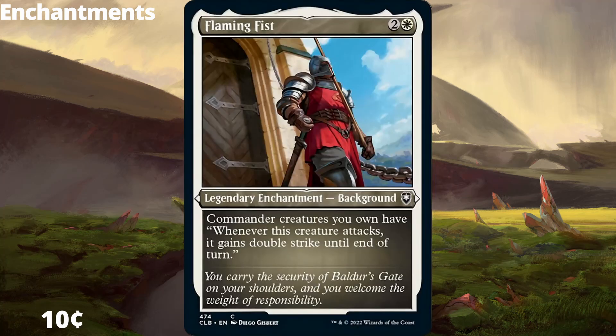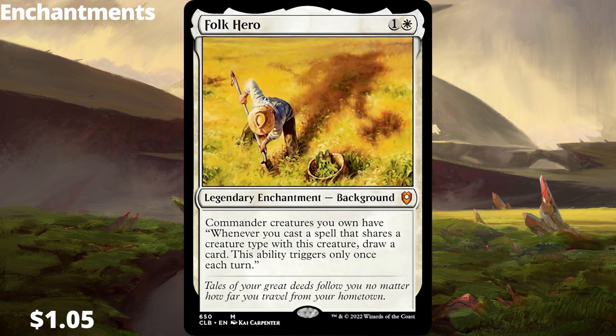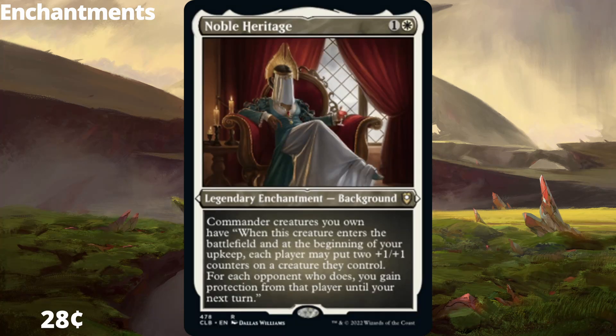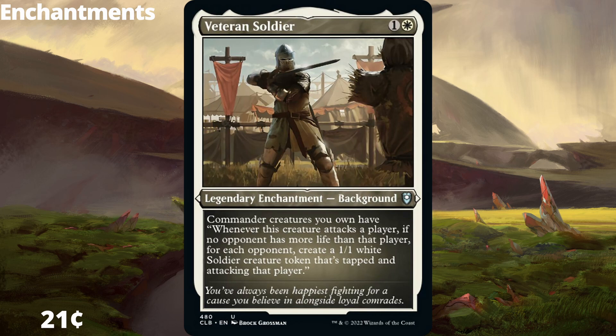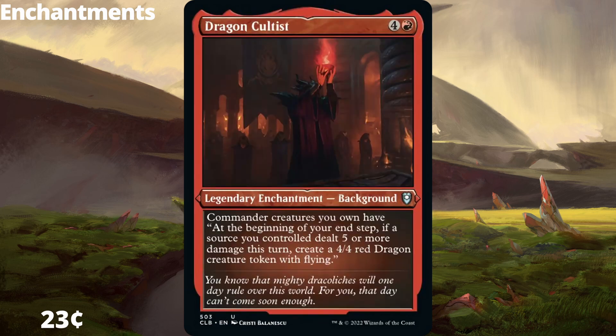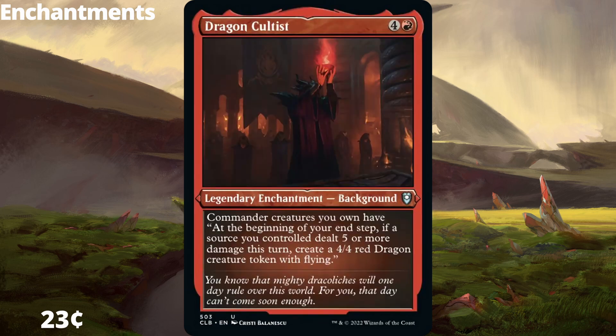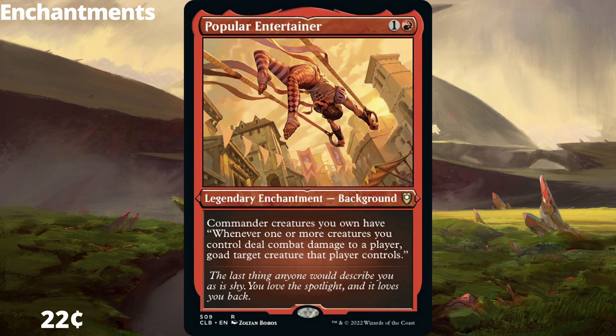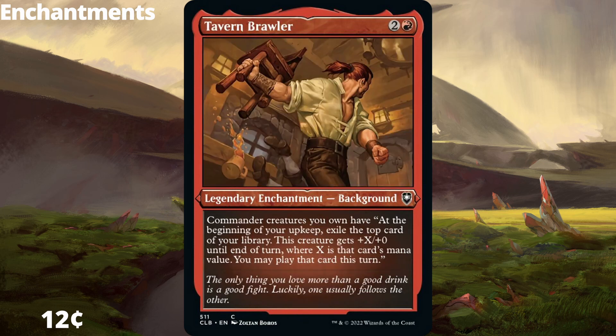Flaming Fist is a simple double strike aura for commanders. Folk Hero draws us a card when we play a card that matches our commanders' types. Inspiring Leader buffs our tokens so they can also be blockers. Noble Heritage is a political tool that also helps us buff our commanders. Veteran Soldier makes tokens when attacking the largest life total. Dragon Cultist makes a 4/4 dragon if we dealt 5 or more damage to an opponent this turn. Guild Artisan makes 2 treasures when we attack the highest life total. Passionate Archaeologist, when we cast a card from exile, we deal damage equal to 2 times its CMC — pretty damn good. Popular Entertainer lets us goad creatures when we deal combat damage, which can be a little difficult sometimes. And Tavern Brawler exiles the top card for 1 extra card in hand and buffs our commander's power by +X/+0.